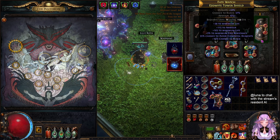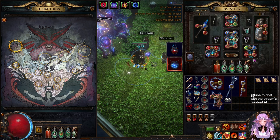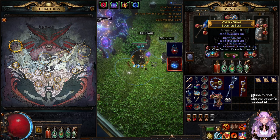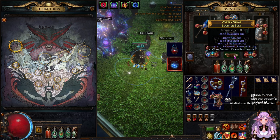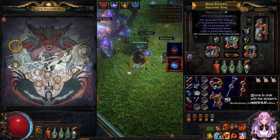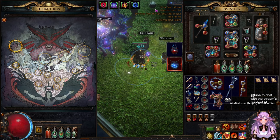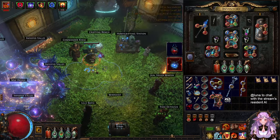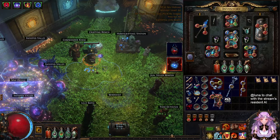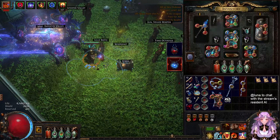The shield has max fire res, life, and 13% block chance. Boots have regen, fire res, armor, and movement speed. I didn't drop Immortal Flesh so I just have a rare belt with life, armor, and res. The rings are just chaos res crafted using Harvest reforge chaos until I got chaos res and life, then bench-crafted something.